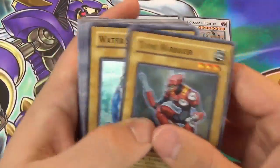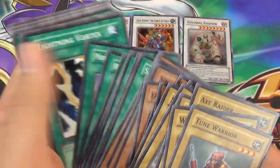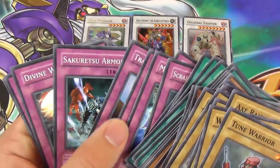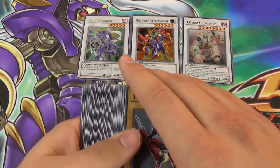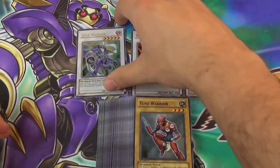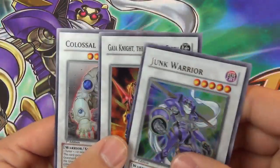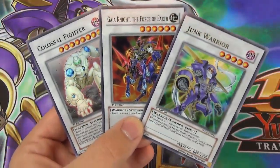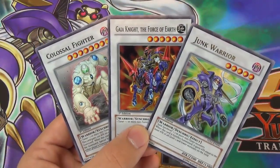If you're wanting to buy a starter deck, this is actually not bad at all. Of course you've got to get rid of the normal monsters that are just complete garbage, but other than that it's not a bad deck. There are a whole bunch of cool cards in here like Threatening Roar, Divine Wrath, and Scrap Iron Scarecrow, which is good in some decks. Overall, not a bad deck. If you guys are looking to buy a basic Synchro deck and can get this for a good price, go for it — Colossal Fighter, Gaia Knight, and Junk Warrior are all worth at least a dollar by themselves. Thanks for watching and remember to subscribe for more Yu-Gi-Oh videos — Simply Unlucky signing out.